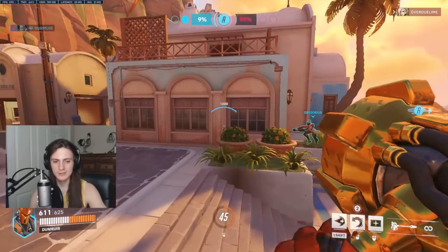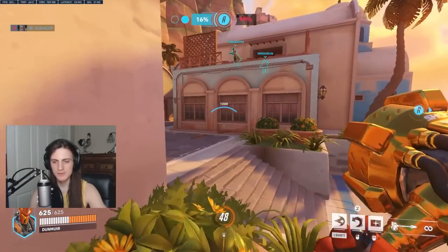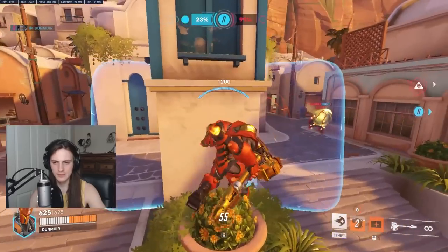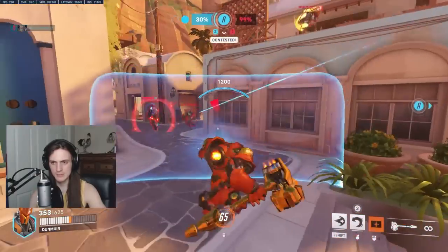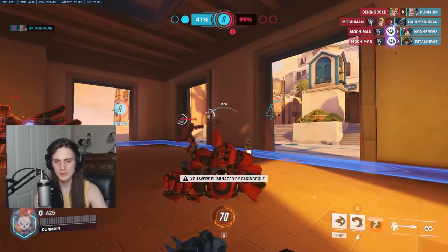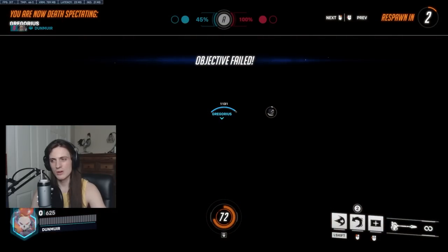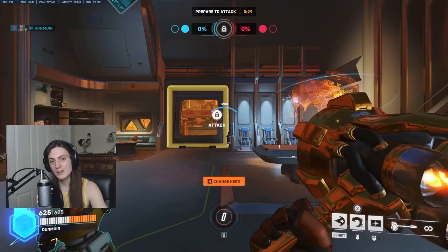Sometimes there aren't great choke points to stuff on Reinhardt — this one's not too good because enemies will come above you. I want to play more in the open here to shield my team and give them an advantage, and when enemies do push into a vulnerable position I'll stuff them better. Reinhardt is honestly not going to be super strong in a lot of situations; it doesn't have nearly as much raw capability as it used to, especially on maps like this. You don't have an off-tank to help take care of your team, so if your team isn't winning their 1v1s and off-angles, you're going to get punished.